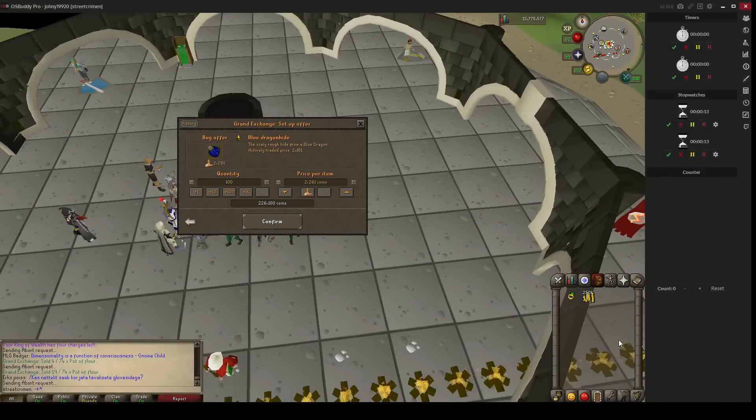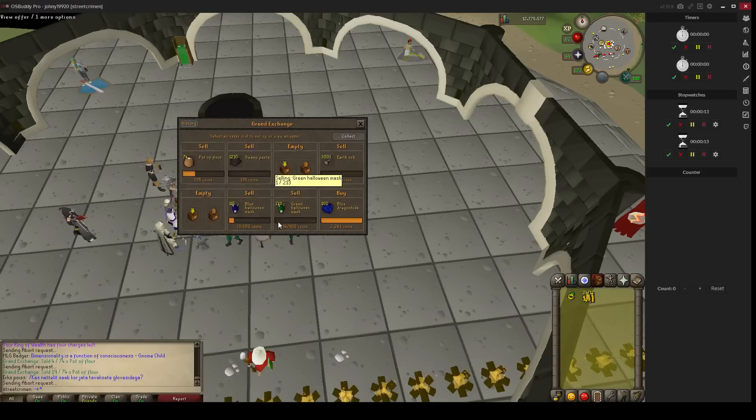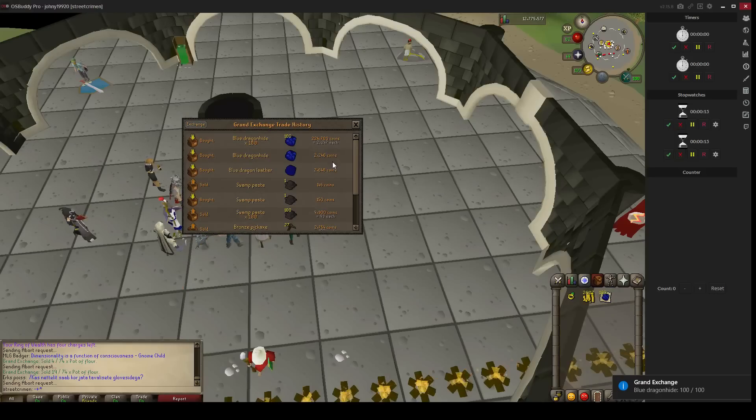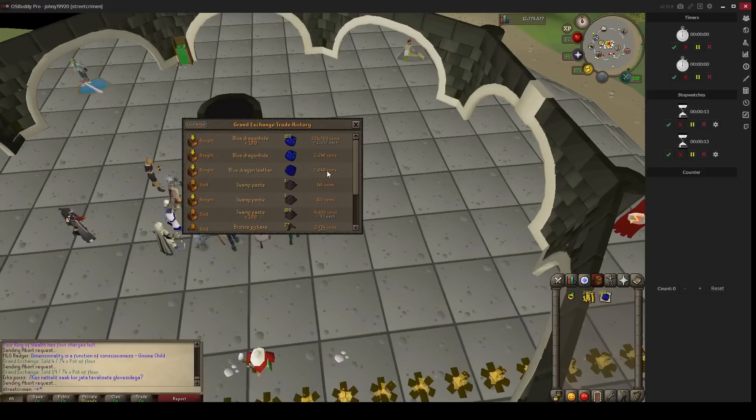Hello everyone. In this video I'm going to show you another money-making method. Right now we're going to tan 100 blue dragon hides. I checked before how much money we can make by buying blue dragon hides. As you can see it was some coins profit — I don't know how much I can sell this for, but right now these blue dragon hides are really profitable.